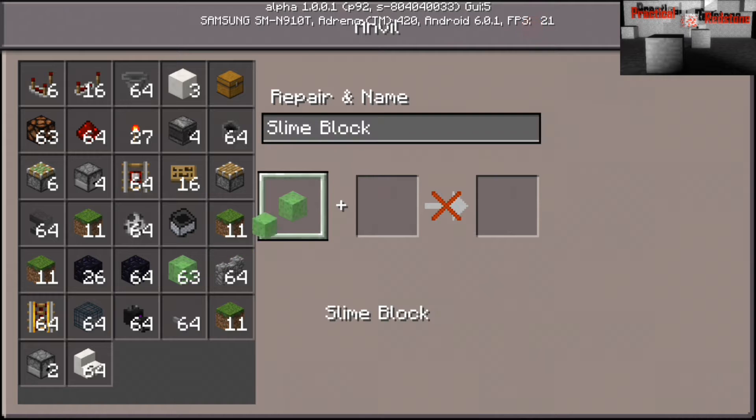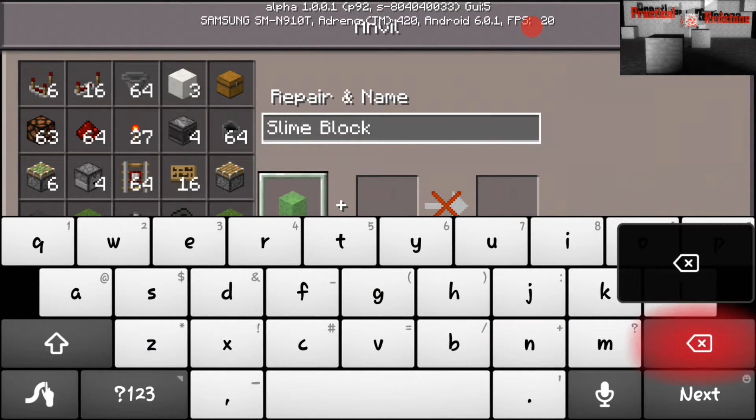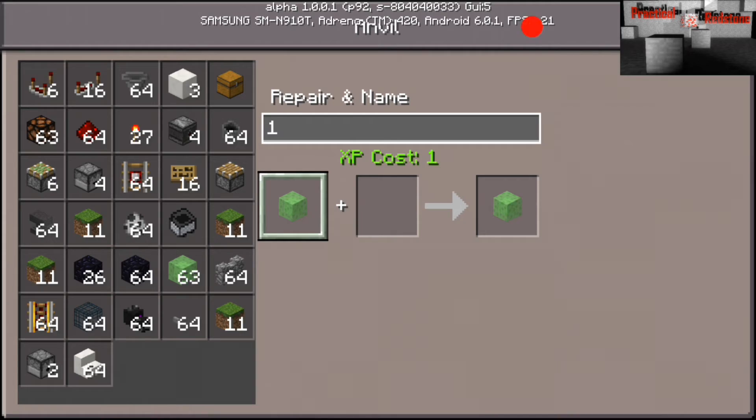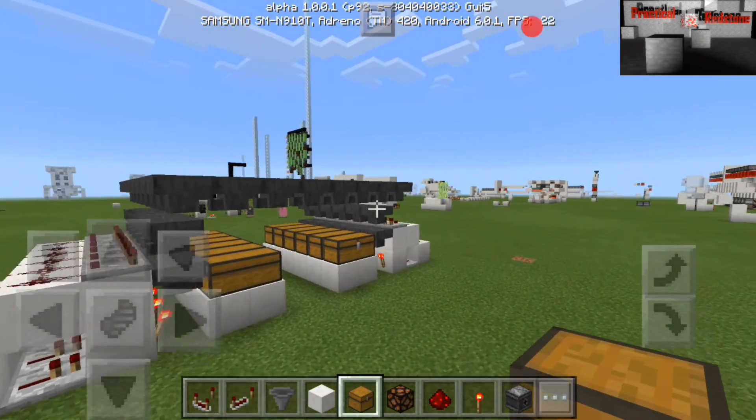And with the item filters, all you have to do is — I do it with dirt because dirt and cobblestone are probably the easiest ones you can find — just rename it anything. I'd name mine one, two, three, four. I rename a stack one, a stack two, a stack three, and a stack four. Doing a stack usually gives me enough so that I can expand until you get to the point where I'm at. And as you can see, it only costs one XP, so it's not a huge deal.